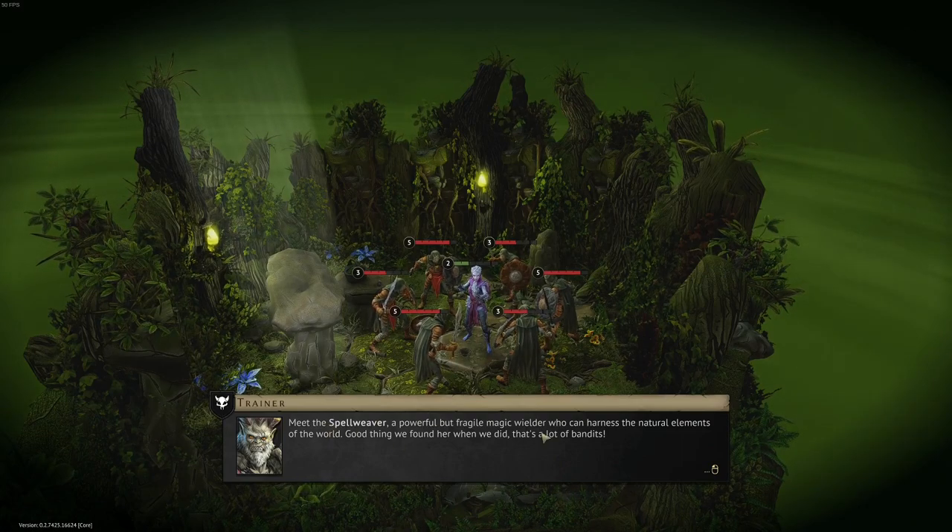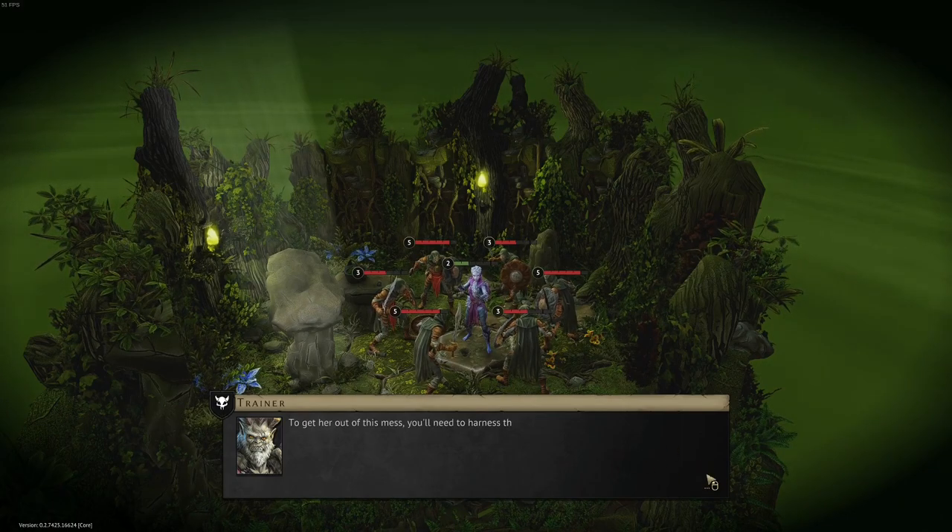So I've got the Spell Weaver now. Don't know how she works. 'A powerful but fragile magic wielder who can harness the natural elements of the world.' Okay. So I'm going to find out about that stuff, which I don't really understand yet.